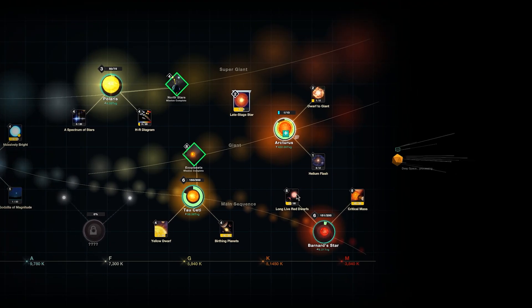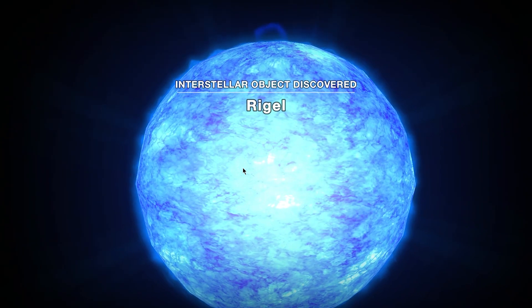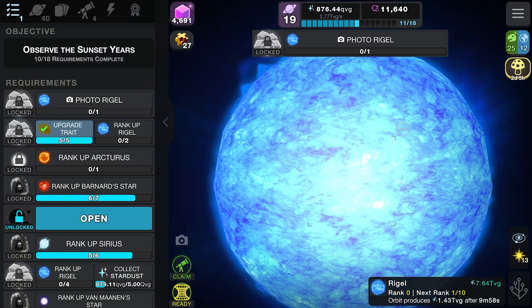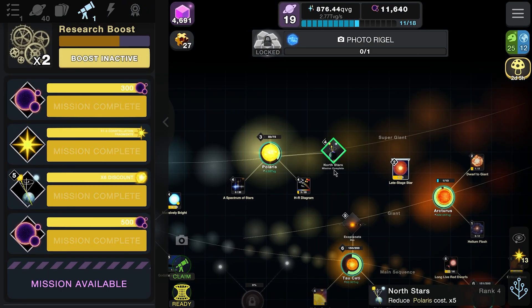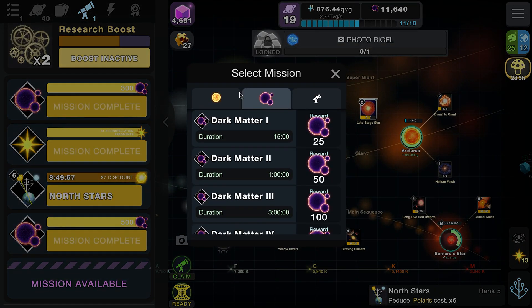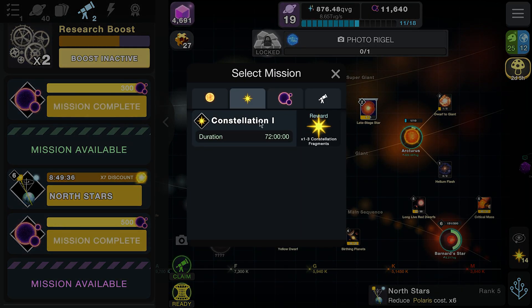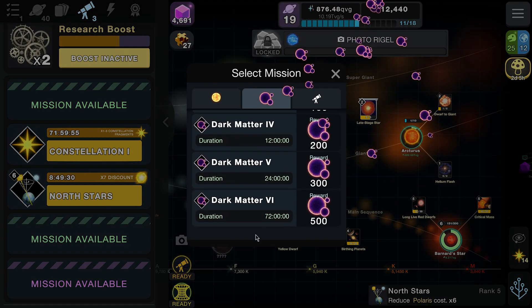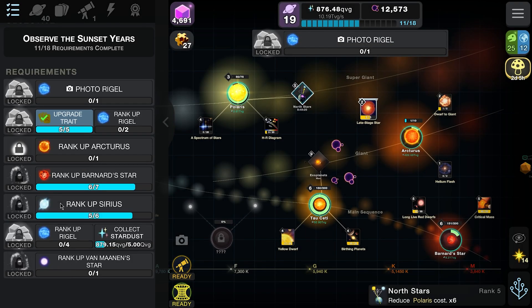We've got all our missions done and Raiju is now unlocked. I did hop on a couple of times after the last episode just to continue doing missions but nothing else. All the North Star missions are done, we've maxed out the exoplanets, and we're still researching north stars. We'll keep researching those to get more dark matter to upgrade the cards.